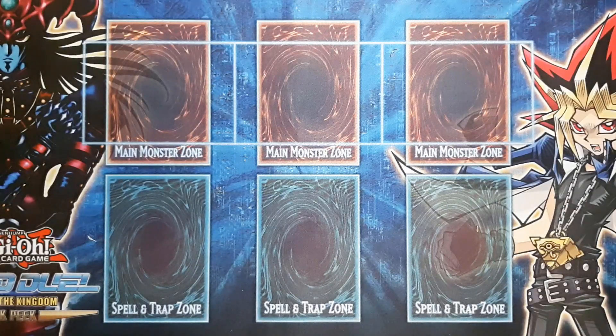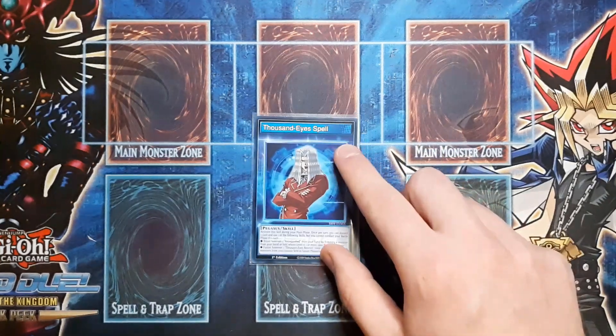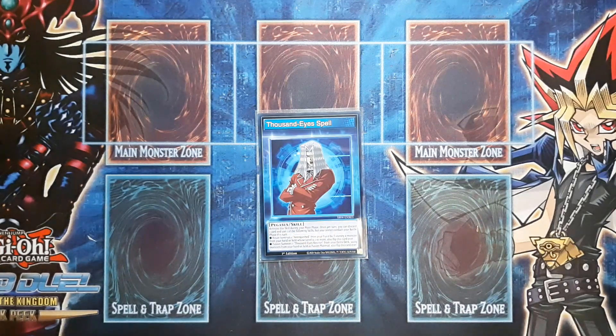So for starters, obviously we have the skill card for the deck. We have none other than the Thousand Eyes Spell Pegasus skill. Thousand Eyes Spell is one of the new skills from the Match of the Millennium starter deck that recently came out, and it is basically the only viable skill that you're going to want to use for the Relinquished deck. It basically makes it so you no longer require any ritual spell cards — this skill is your ritual spell. It also gives you access into Restrict without any Polymerizations. It lets you go into Restrict and Relinquish as many times as you can possibly go. It's a fantastic card, it's 100% necessary, and this is your skill card.